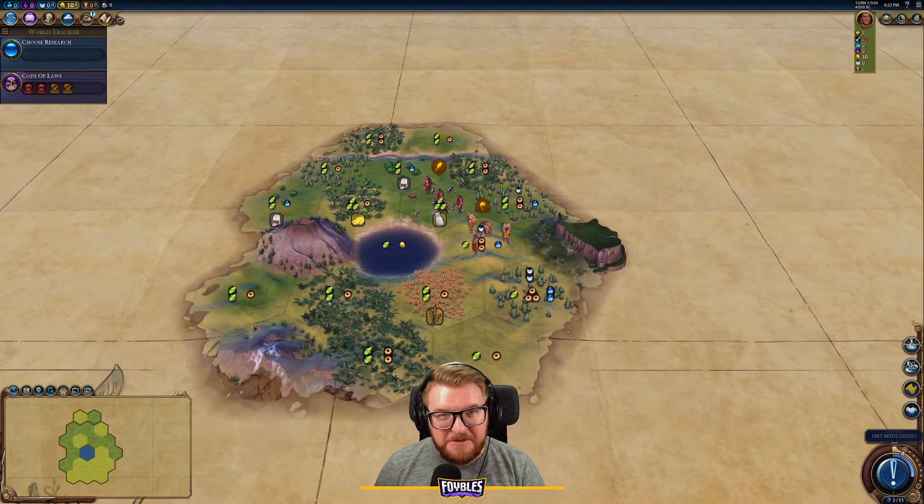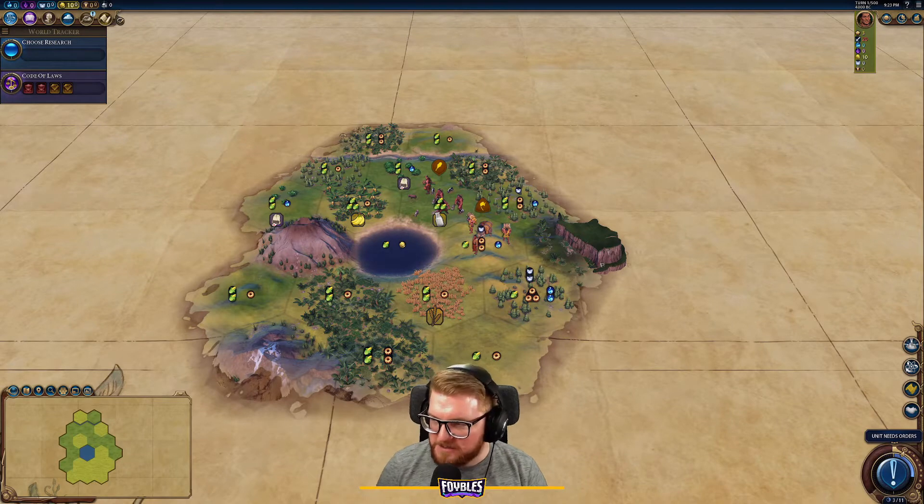Hello everybody and welcome to a new night of streaming and the start of a new series. We're doing the around-the-world playthrough challenge. We are playing as Pachacuti — we're already halfway through our South American civs because there's only four of them. We've already gotten a victory with Pedro (Brazil) and Simon Bolivar of Gran Colombia, and now we are on to Inca. Once we finish the Inca, all we have left is Mapuche.